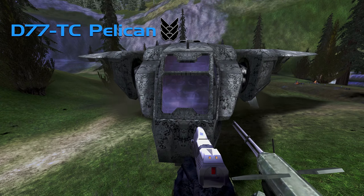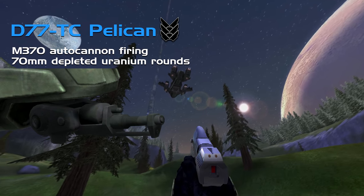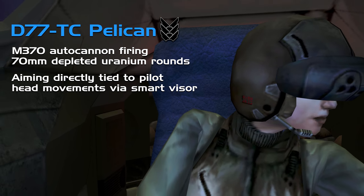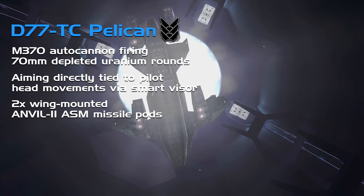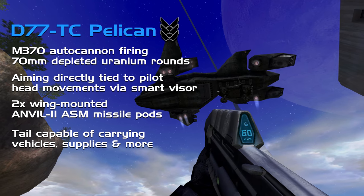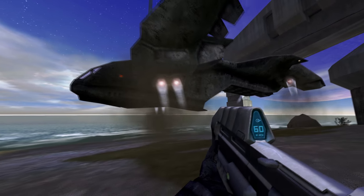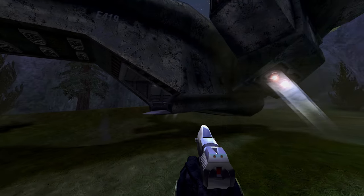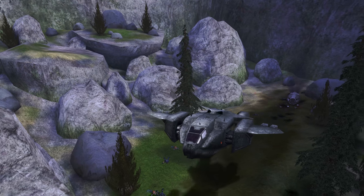For armament, although not seen in Combat Evolved, there is technically a nose-mounted M370 autocannon firing 70mm depleted uranium rounds, with aiming tied directly to the pilot's head movements via smart visors. Mounted on either wing is an Anvil II ASM missile pod, each capable of launching eight missiles. The tail is typically used for supply drop-offs — notably vehicles. It can carry anything up to a Scorpion tank at 66 tons, making this aviation genius a sight for sore eyes on Alpha Halo.